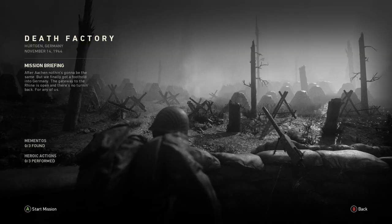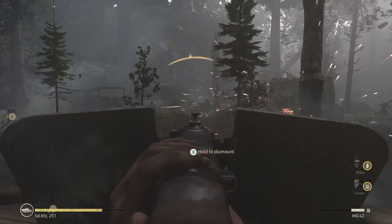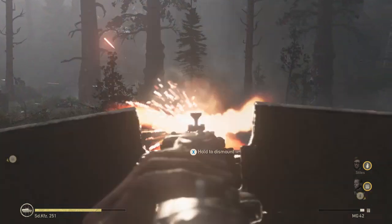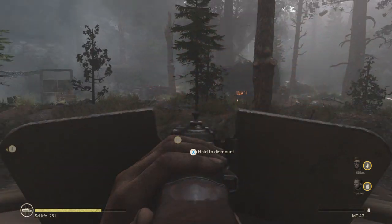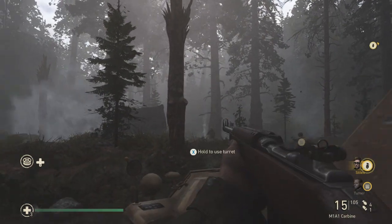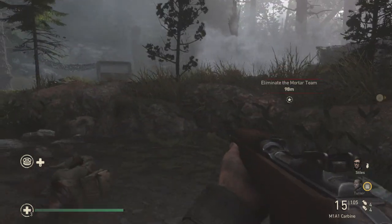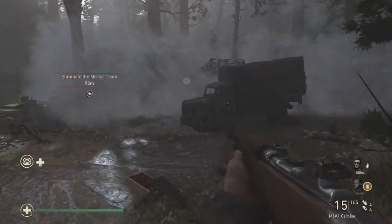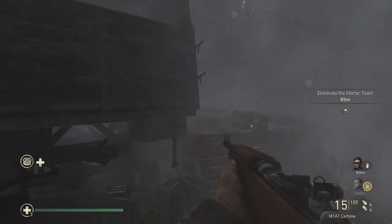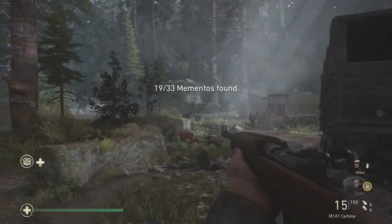We'll go into Death Factory, mission number seven, and work through these three mementos. After you complete the defense for the bridge, you'll move through a little cutscene and move with Turner. You'll get to the point where you have to clear this area out — definitely recommend hopping on that MG. Once you do that, you'll come up, and there's a truck on the right-hand side. Come up to that truck, swing around it to the left, and right there sitting behind a couple boxes — very easy to miss — is going to be the pistol. That will be your 19th memento.